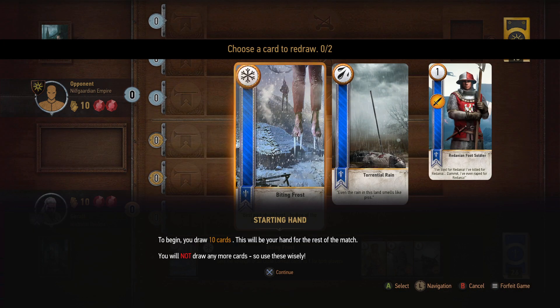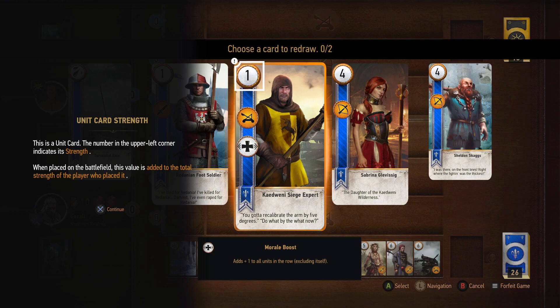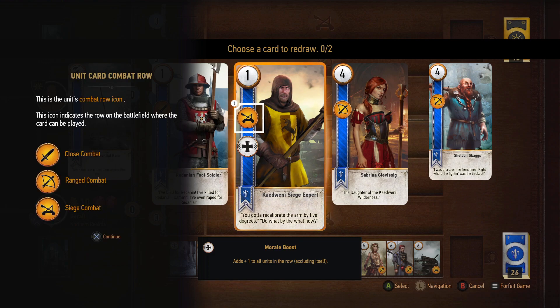I apparently will go first. To begin, you draw ten cards. This will be your hand for the rest of the match. You will not draw any more cards, so choose wisely. This is a unit card. The number in the upper left corner indicates its strength. When placed on the battlefield, this value is added to the total strength of the player who placed it. This is the unit's combat row icon. This icon indicates the row of the battlefield where the card will be played.